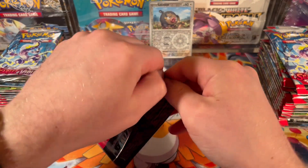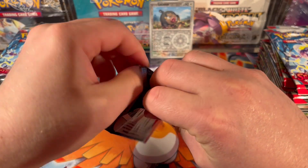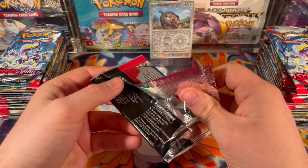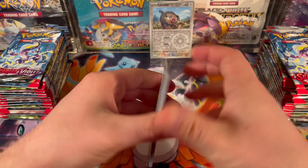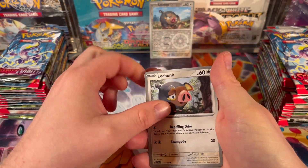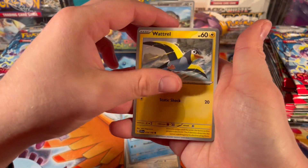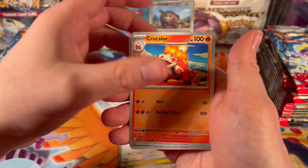This is also the first English set in modern times at least where you don't have to do the pack trick. Normally you pull three cards from the back and put them to the front so your chase card is in the back. But in this set you don't have to — I'm just opening up the packs and the pull card is where it's supposed to be.